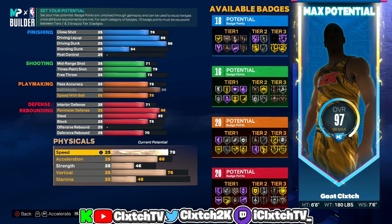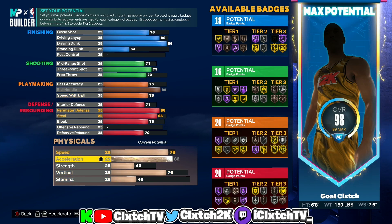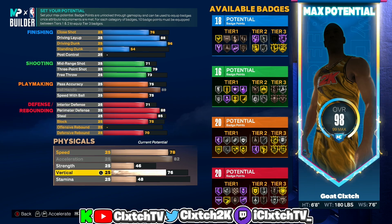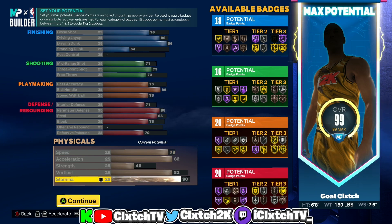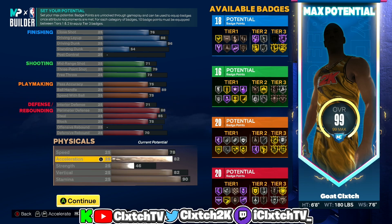Moving on to physicals: speed is going up to 78. Acceleration is maxed out — it'll be 86 with gym rat. This determines how fast your player can speed boost, and on any guard build you always want to max acceleration — it's the most important stat for guards. Vertical: with a 96 driving dunk, you need at least an 82 vertical to get elite driving contact dunks, so make sure you do that. Stamina we're going to be having at 90, which is definitely all you need.